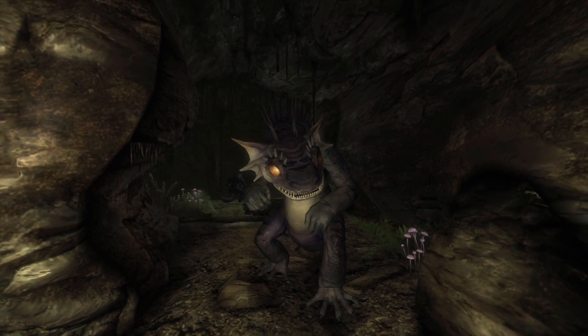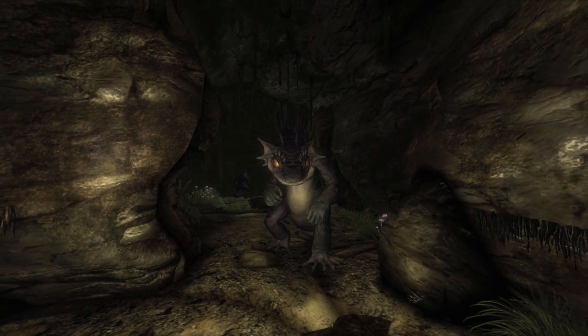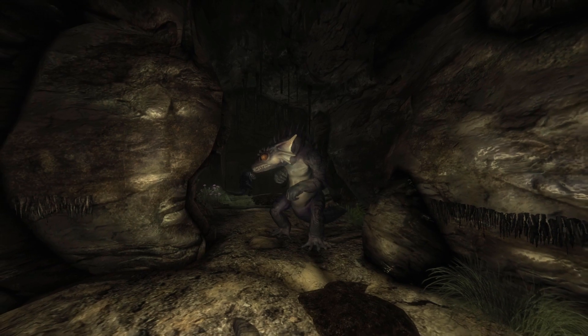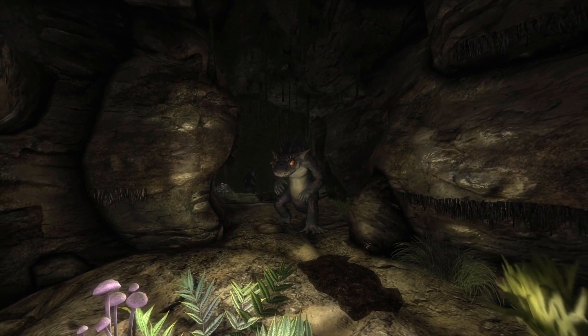The legendary fire gecko is one of the five legendary creatures. It is roughly twice the size of a normal fire gecko, and its powerful and fast attacks make it a dangerous opponent in close combat. It is found in the Fire Root Cavern.